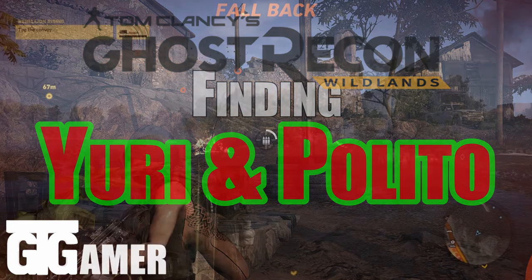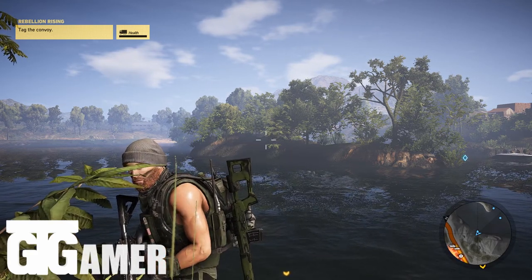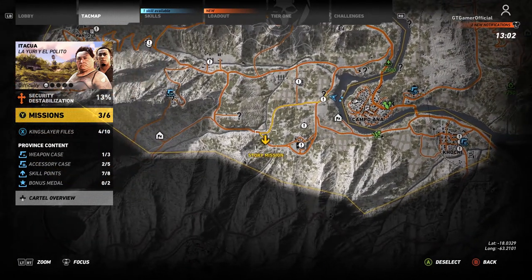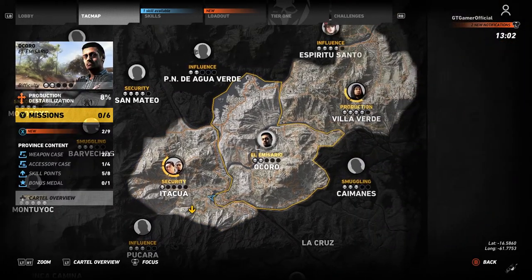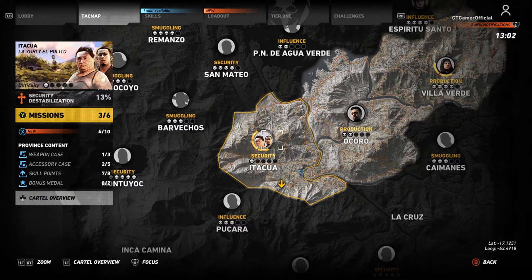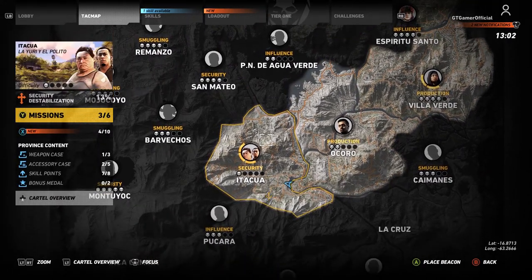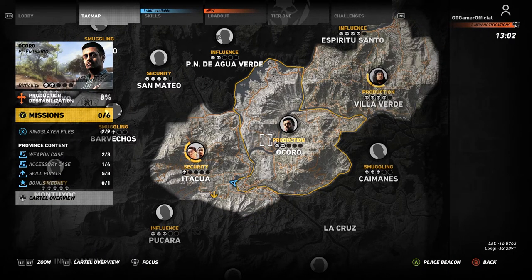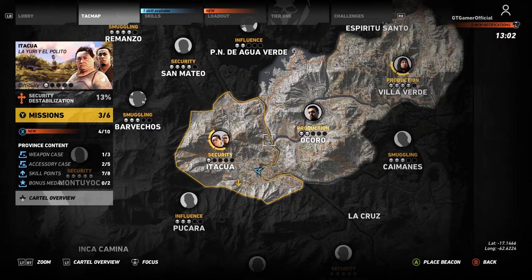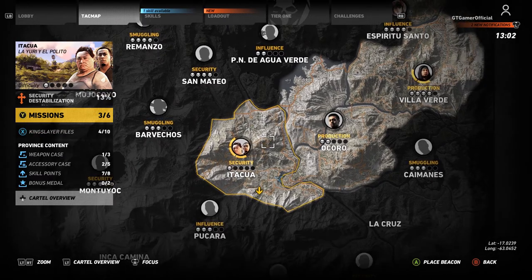Welcome to GT Gamer. We're in Tom Clancy Wildlands, and today's agenda is to zoom out and look at the different provinces. We've explored about four different provinces but haven't done that much in each one, so I want to go back and complete them before moving on. These yellow rings around the icons show how much you've completed of the missions.